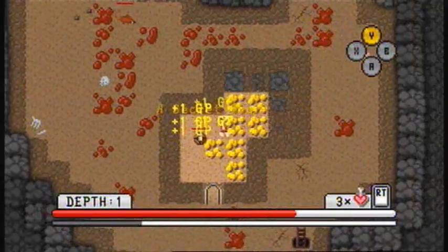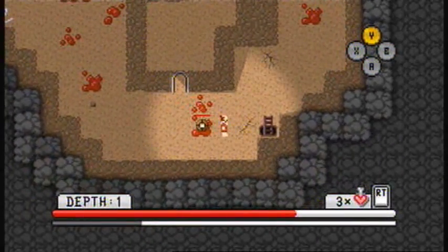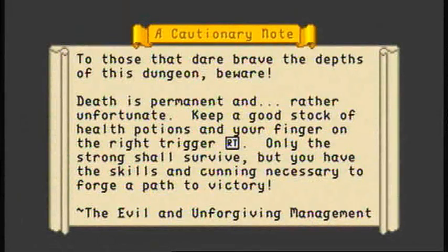Secret door. For the first few floors, the game will point out secret doors to you, but thereafter you have to spot odd-looking sections of wall for yourself. The sign reads: 'To those that dare brave the depths of this dungeon, beware. Death is permanent and rather unfortunate. Keep a good stock of health potions and your finger on the right trigger. Only the strong shall survive, but you have the skills and cunning necessary to forge a path to victory. From the management.' Thanks for that encouragement.